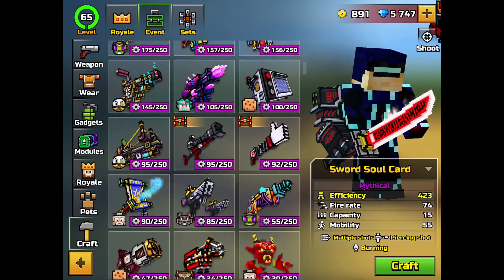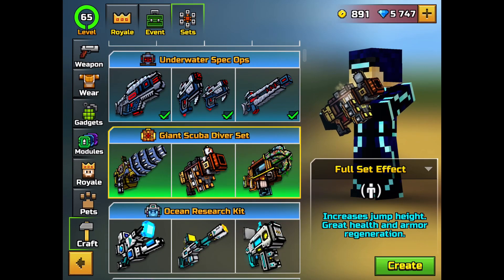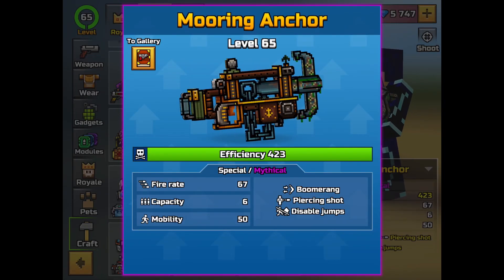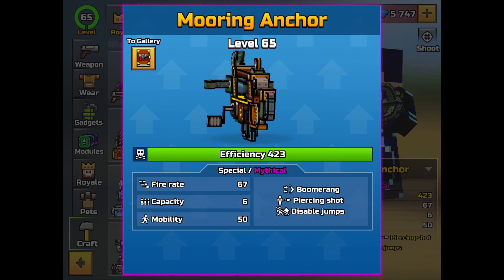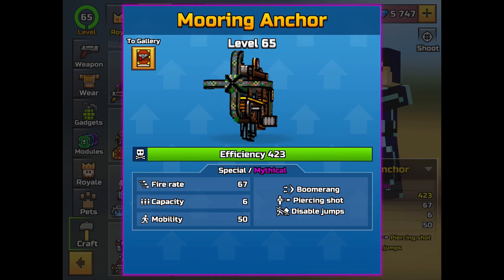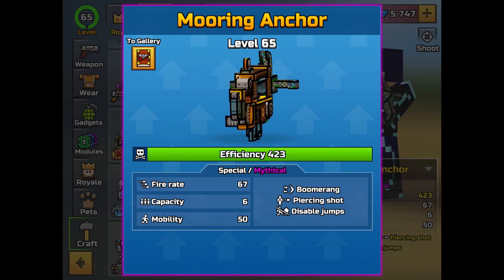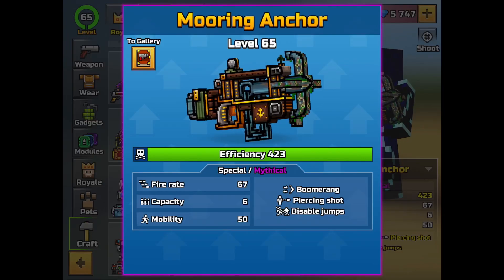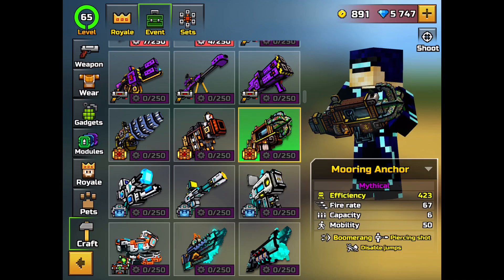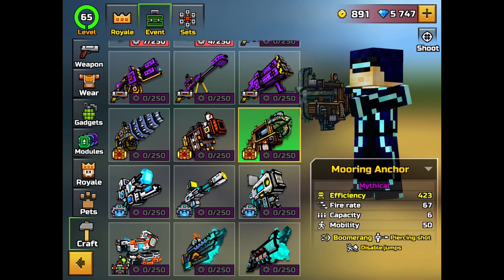There's also a new feature called the Mooring Anchor Boomerang. It looks like you fire a weapon that goes forward and then retracts back, going through opponents and disabling jumps on whoever it hits — another anti-jumper weapon. It could be dangerous although it fires in a straight line and retracts back, similar to a piston: you push forward and then retract.